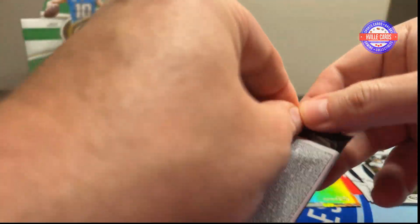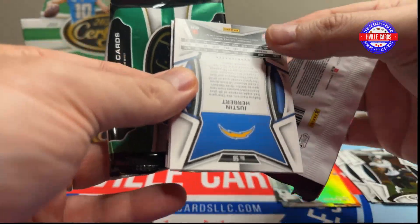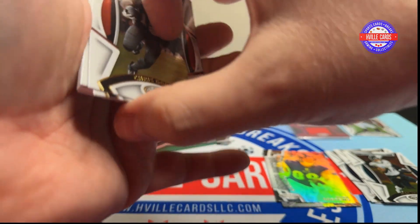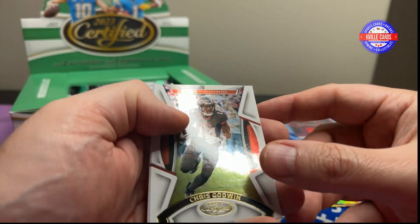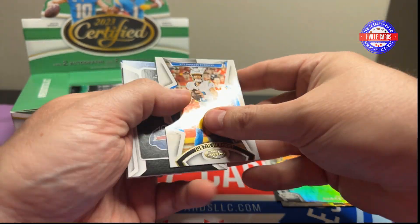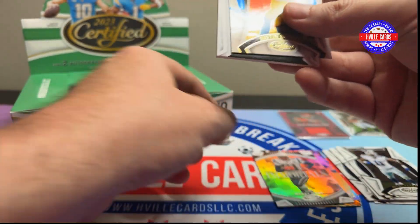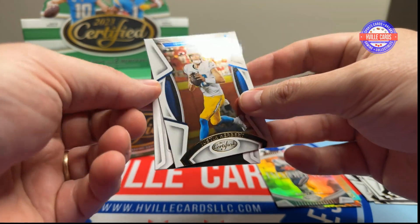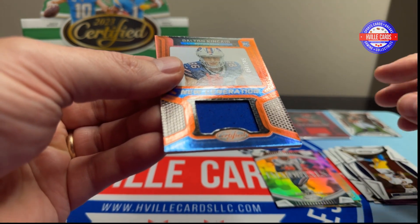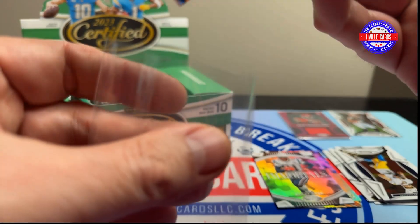Next pack. This is also a mem card. We've got Chris Godwin. Micah Parsons. Justin Herbert. We've got an Immortals Randy Moss — I love Randy Moss. And then a Dalton Kincaid out of 249.